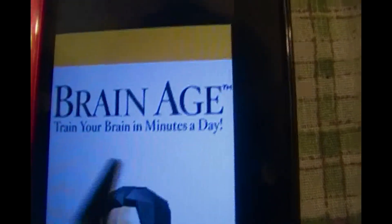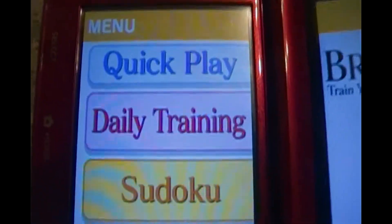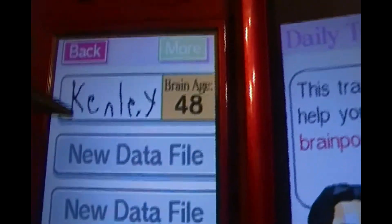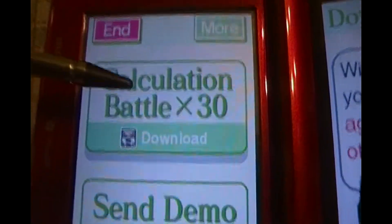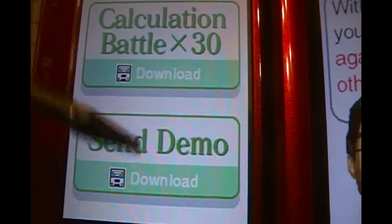This one is Brain Age — train your brain in minutes a day. Another game where you have to turn the DS to the side. Here are some of the minigames: Quick Play, Brain Age Check, Training, and Sudoku. Brain Age Check is just a short little test they give you. The download is pretty much from online — you can send the demo to someone if anyone else has a DS. You gotta love the little music in the background, sounds so calculistic.